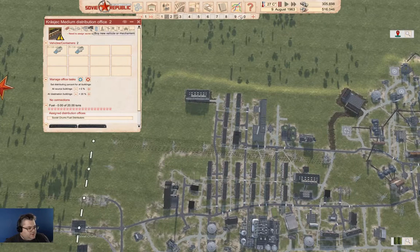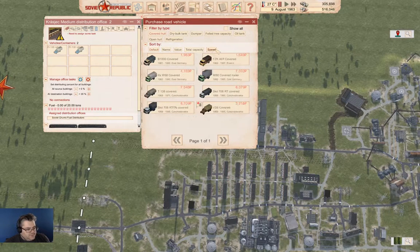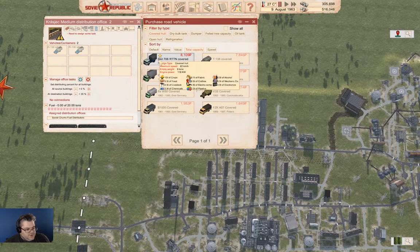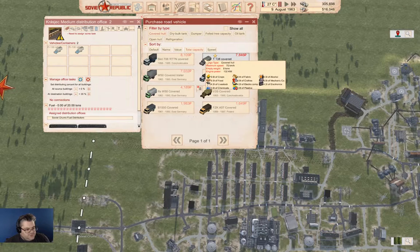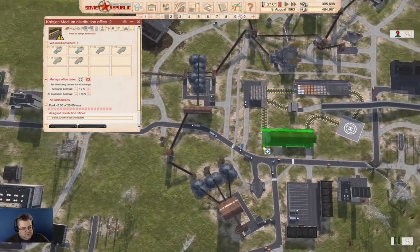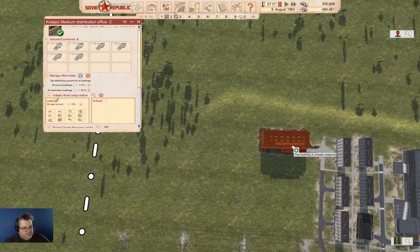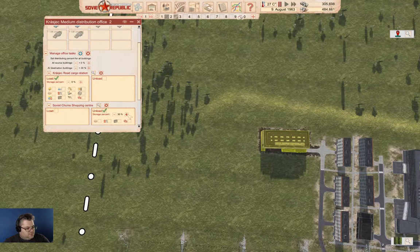Now we'll go over here. We will do the pickup here, and then we will do a drop-off here at 90%. This is going to be food, clothes, and meat.